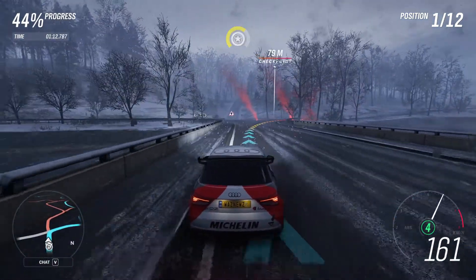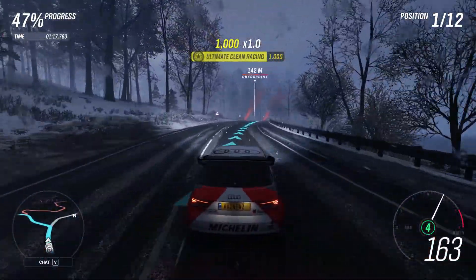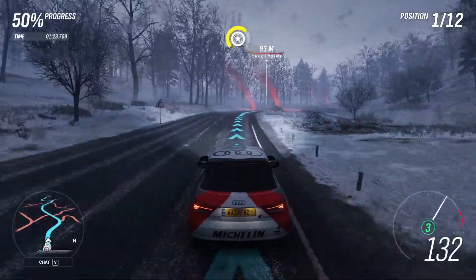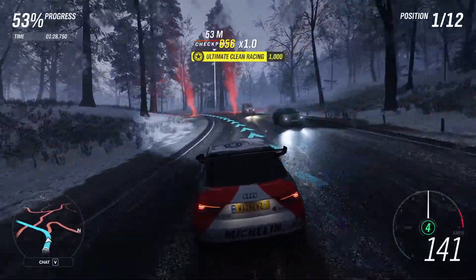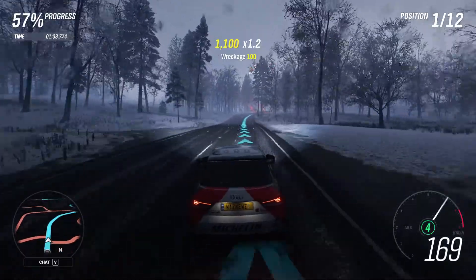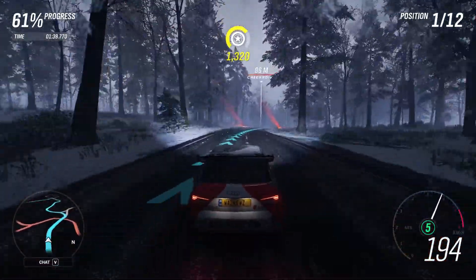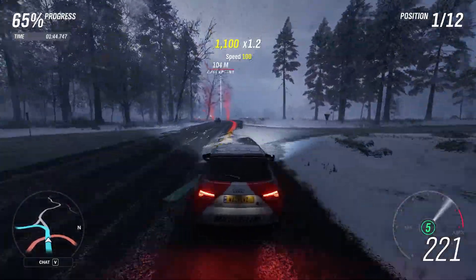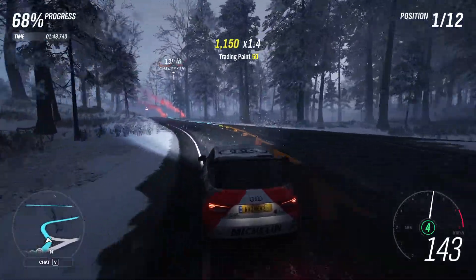After the next turn going up the hill, be careful — not the first corner, the second one. Cut yourself a little bit or you're going to hit that tree. It doesn't matter how much front-end grip you give your car, you will hit that tree. Really, really annoying. And of course there's an AI parked in the middle of the corner — typical.